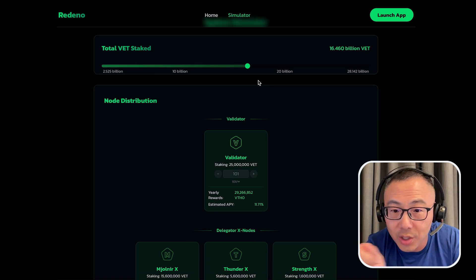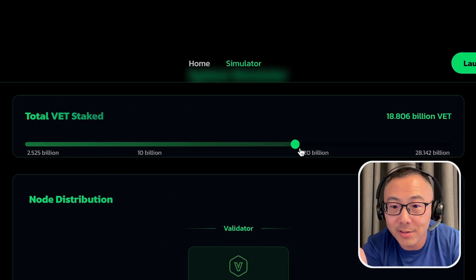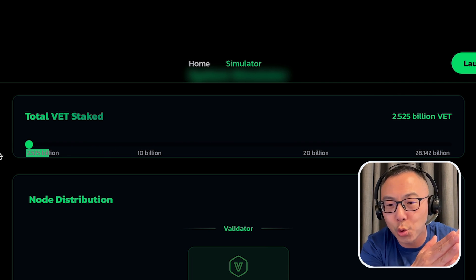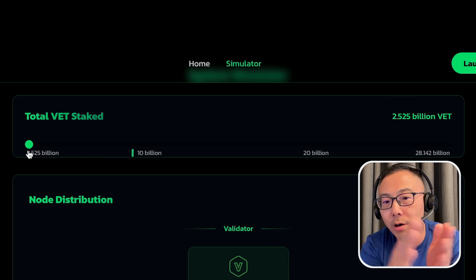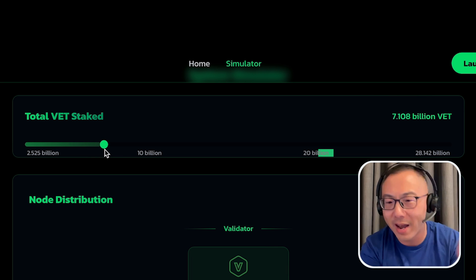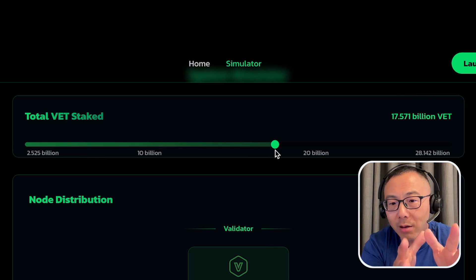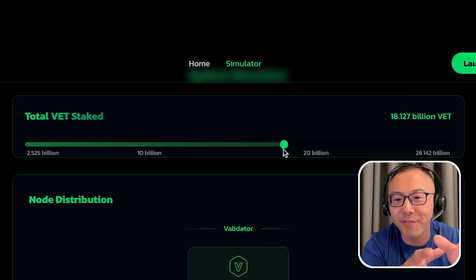The Redino simulator is from the user perspective — you can see how much rewards you can get. You can also change the total staking just by moving the bars here, going back to the minimum of 2.5 billion, 10 billion, 20 billion, or a maximum of 28 billion. Each validator runs a minimum of 25 million, and the rest comes from delegators.